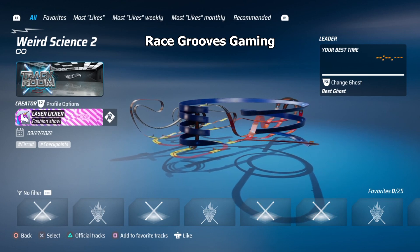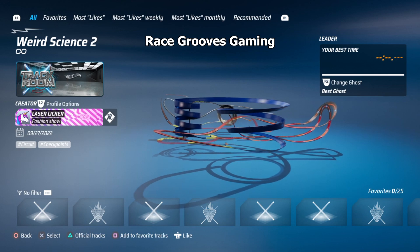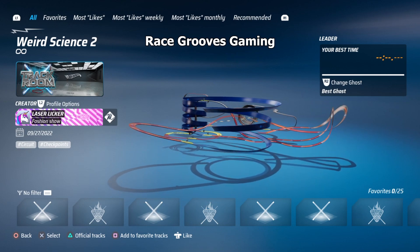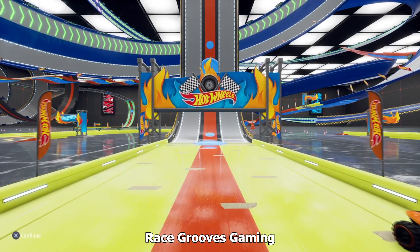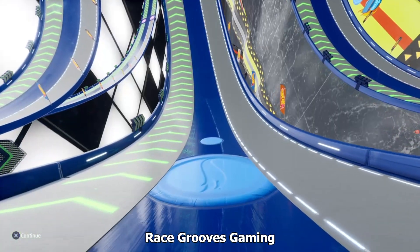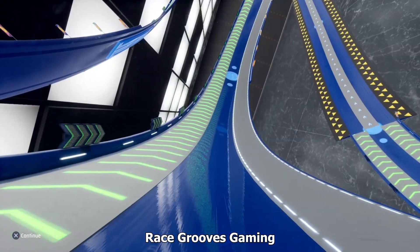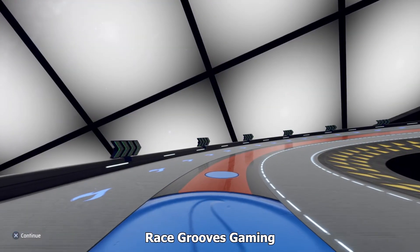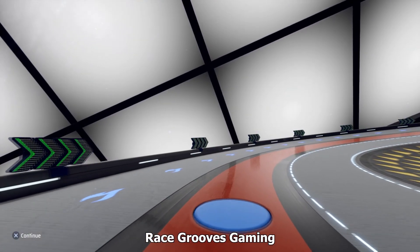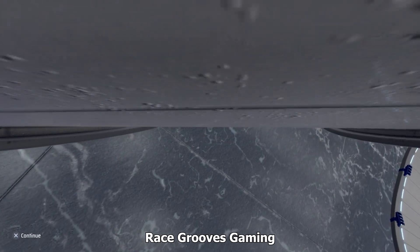I went to the community track section and this is the first track that appeared — Weird Sands 2. Looks kind of wild, sure, let's go for it. Let's see if these mini trailers reveal anything special about the track, because when it shows the map it just shows you the skeletal outline. It doesn't show you if they use any sidewalls, flags, arrows, boosters, charge-up strips, or magnetic strips — you don't get to see that.